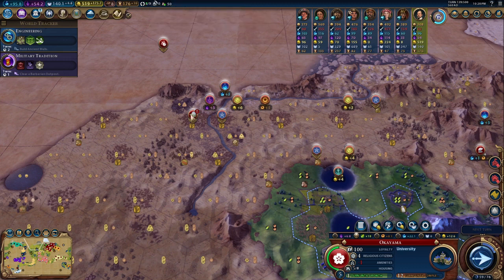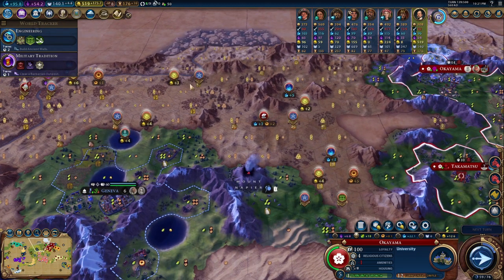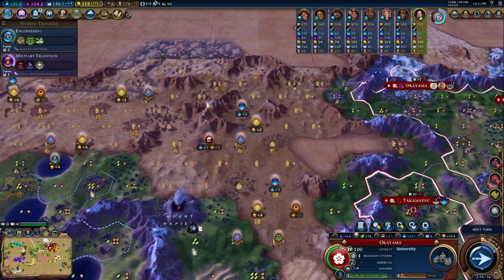Along with that, as we're setting up the biosphere, we eventually get to a point where we can place down tons of builders specifically to build farms — solar farms, wind farms, geothermal plants, and any other form of renewable power we can in order to gain tourism.